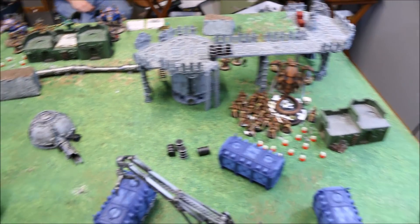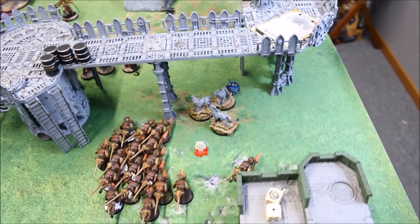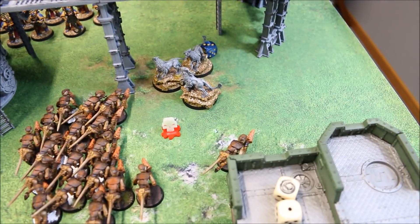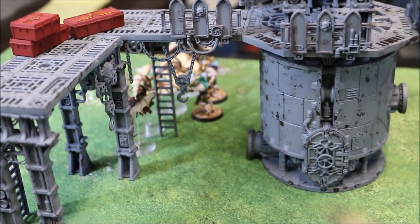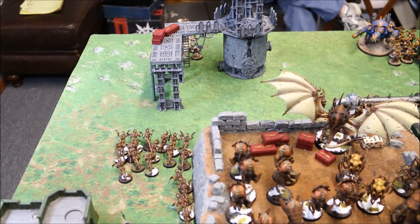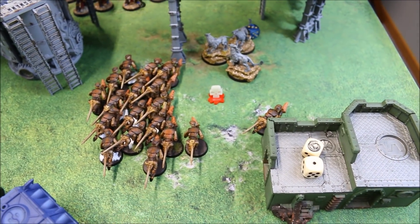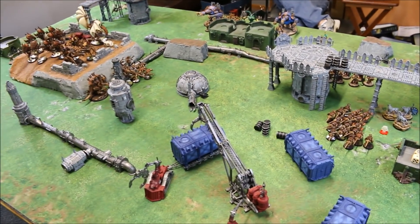In the assault phase the Spawn charged in and used Fated Mutation to re-roll their dice, automatically choosing to re-roll wounds. They only had about seven attacks initially but re-rolled up to ten or eleven, scoring one wound and cutting him down on the automatic re-roll from Fated Mutation. Down here the Tzaangors charged the Gargoyles — they slew four Gargoyles but lost two Tzaangors in return. The Gargoyles are in synapse range. The only significant morale check is on the heavily depleted unit, so the Tyranids spend two command points on Insane Heroism to keep them in the fight, leaving them with one command point. The Thousand Sons have two. Tyranid response in Turn Two coming up.